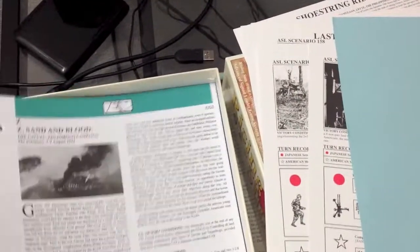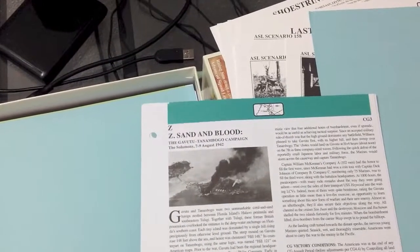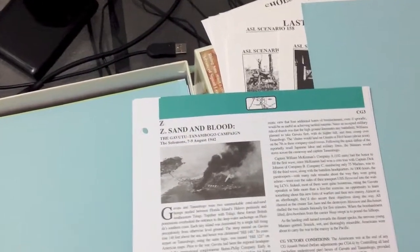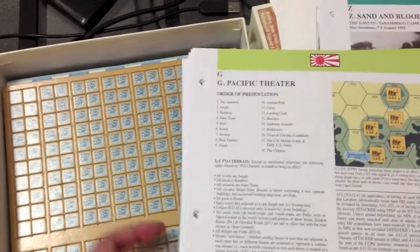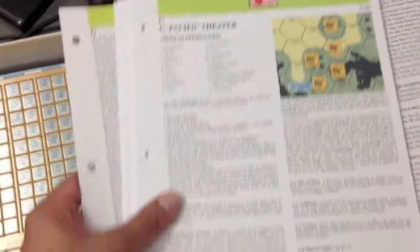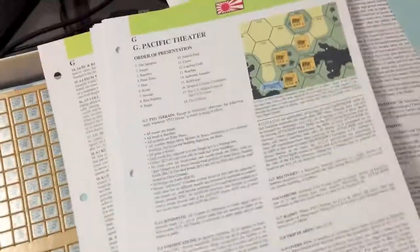We have Chapter Z for the Sand and Blood Miniature Campaign for the Gavutu and Tanambogo Campaign from the Solomons — so there's a little miniature campaign that comes in here. We also have the rules for Chapter G for your rulebook, and it's nice to see that the print is larger than the last edition that came with Kota Bushido.